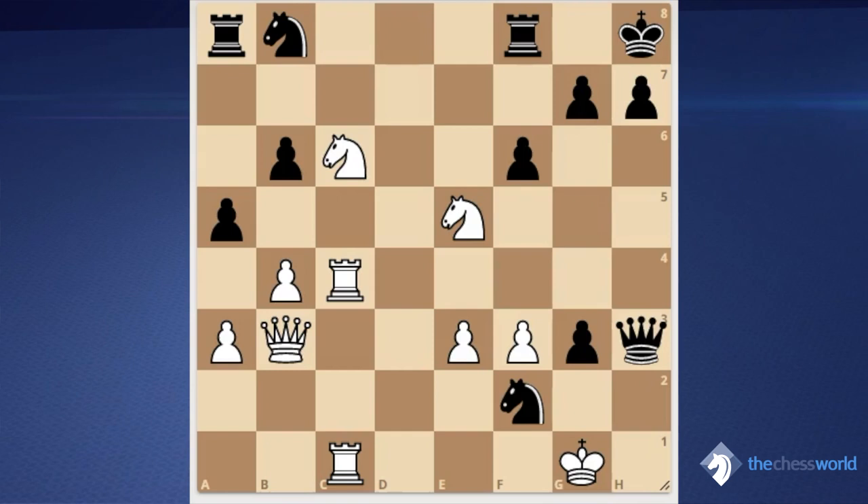Chess is played move by move. Unlike many other games and sports, you can play one move at a time and then wait for your opponent to play his. A former world champion, Vasily Smyslov, once said that when he plays a chess game, all he's trying to do is play 40 good moves. If his opponent manages to find 40 good answers it will be a draw; if not, he will win. It's maybe an oversimplification, but there is definitely a grain of truth: if you can find good moves, you're going to be successful. Our task is to learn how to find good moves, one at a time.